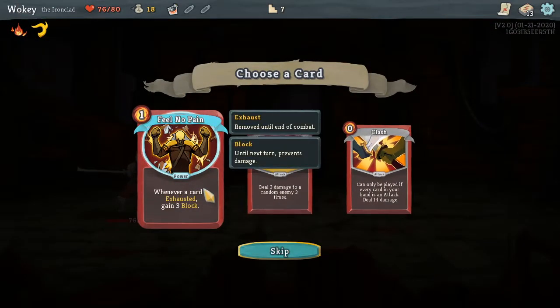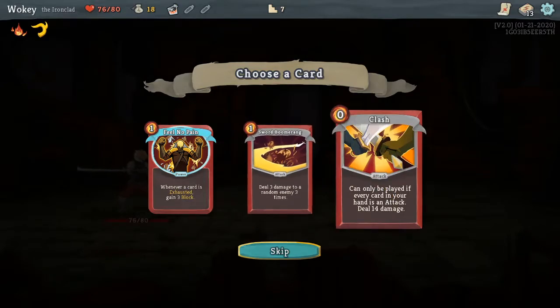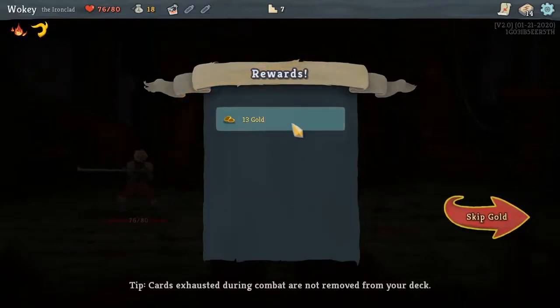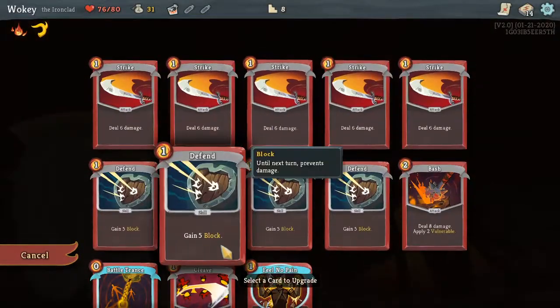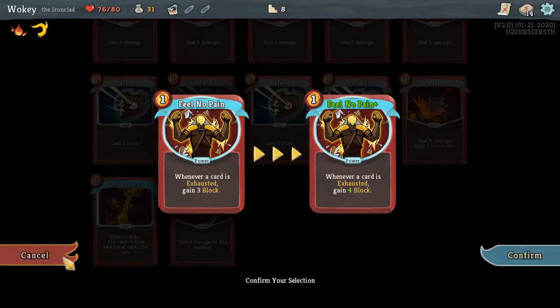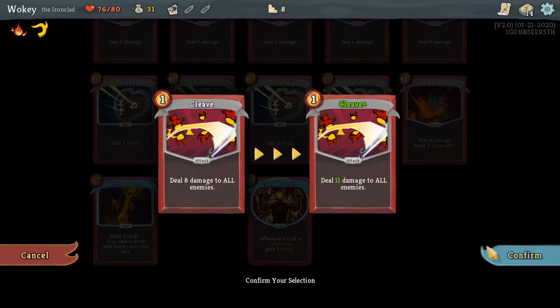Add card to my deck. Feel No Pain — when this card is exhausted, gain three block. Deal three damage to a random enemy three times. It can only be played if every card in your hand is an attack card. I kind of want to do this — Feel No Pain. Bonfire. Smith. What can I upgrade? Draw four cards — not bad. I'm gonna go with this. Confirm.